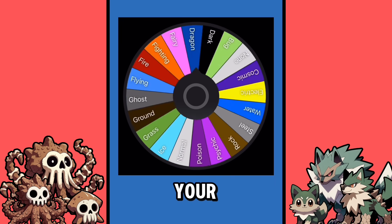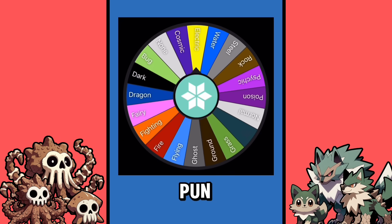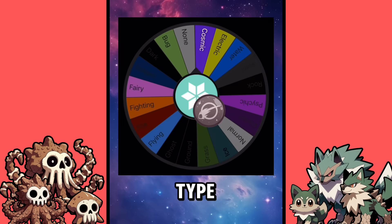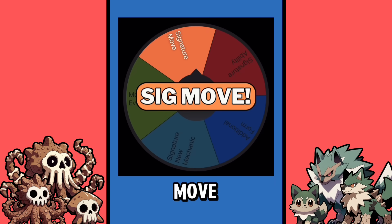Now let's see what typing your Mythical Pokemon's going to be. Your first type is the Ice type — that's cool, no pun intended. And your second type is the Cosmic type, that's our fan-made type, if you didn't know. This Pokemon is shaping up to be really cool. Now let's just see what its X-Factor is, and it's a signature move.